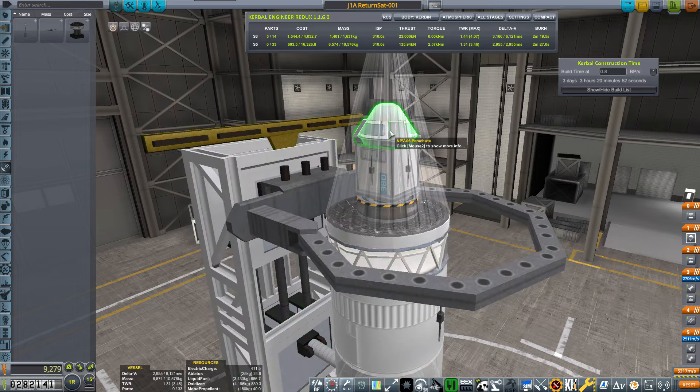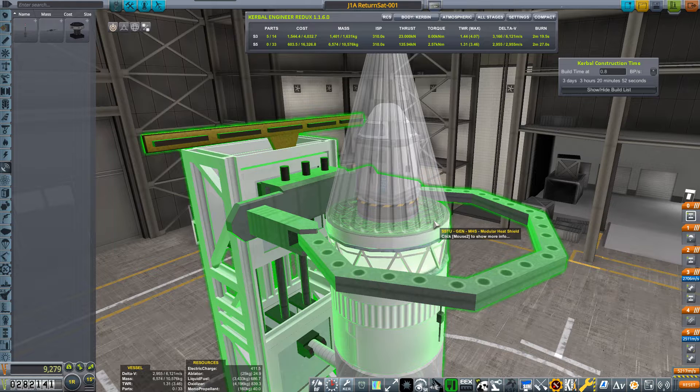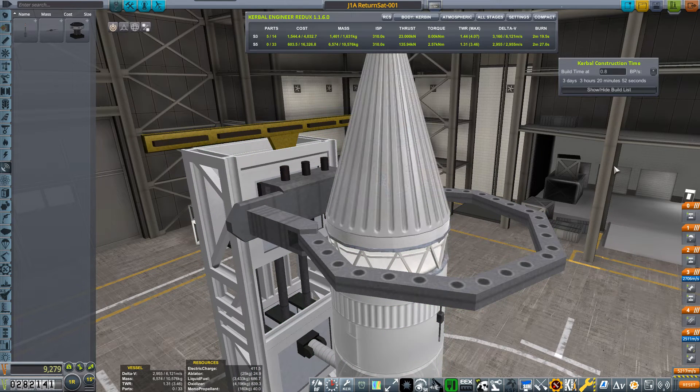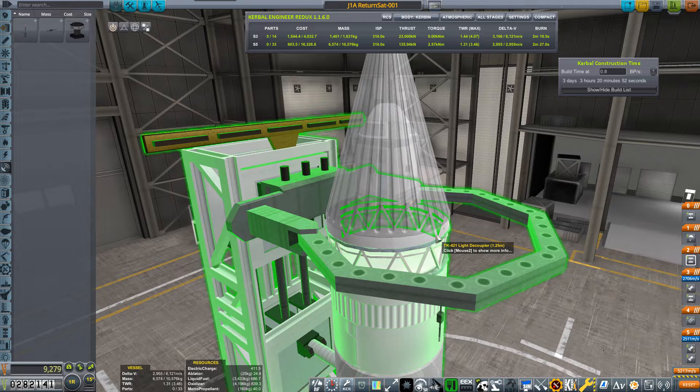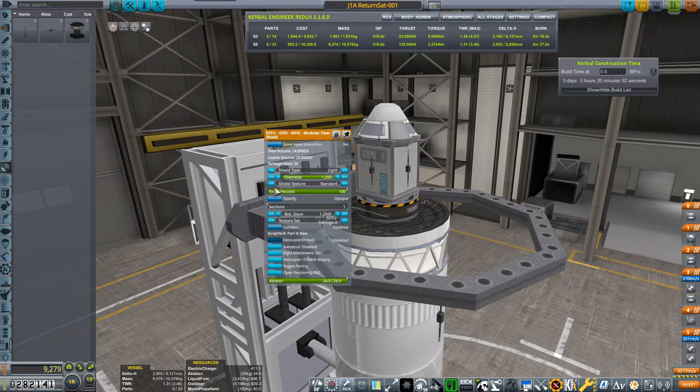We've got a little spacecraft here: the QBE probe core, a little parachute (not set up yet), and four C-1 between Tron 16-S antennas — purely for redundancy, in case one breaks or drops off, not to increase range. There's a reaction wheel as always, and the SSTU module heat shield with its own built-in shroud and a light decoupler. It's very useful.